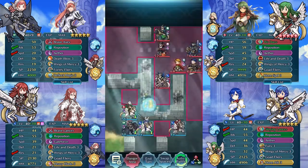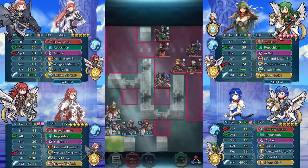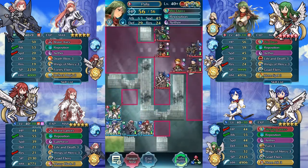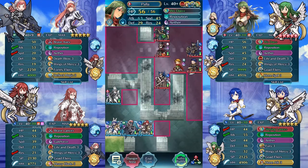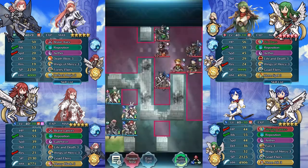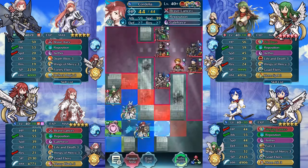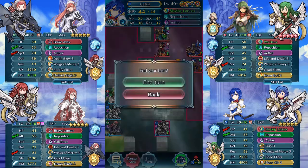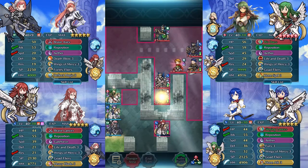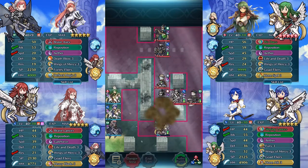We'll stay here. I don't want to get this speed buff, but I do think I want this attack buff. Let's see — yeah, that should be enough. We wait here. Let's check how this goes. Take some damage — Cordelia survives. That's nice.